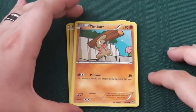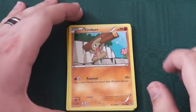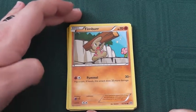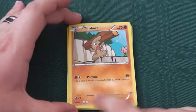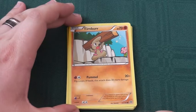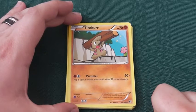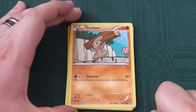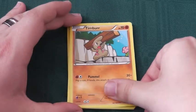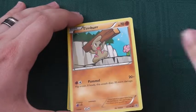Starting with our first type Pokemon, Common. Timburr, 70 health, retreat cost of 2, quite high, weak to psychic type. Pummel: one fighting, one colourless. Flip a coin, if heads the attack does 20 more damage. Not bad, but 50% chance at 40 damage for a first stage basic Pokemon. Evolves into Gurdurr, which we saw in the last pack.